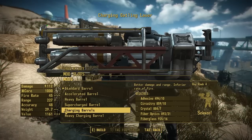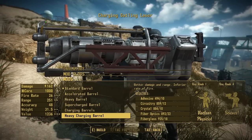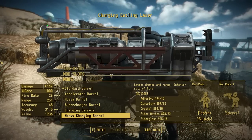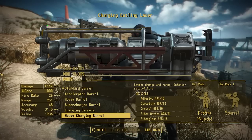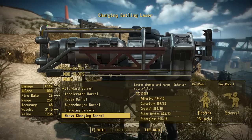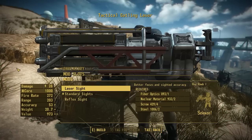We have the charging barrels from vanilla, and then the heavy charging barrel, which is one gigantic sniper barrel from the laser rifle. It has the slowest fire rate but the highest damage, turning the gatling laser into almost a gatling laser sniper rifle in functionality. It's pretty decent at range and does a lot of damage, so it's a really interesting and unique option.